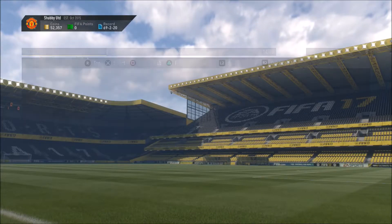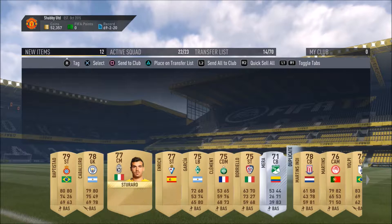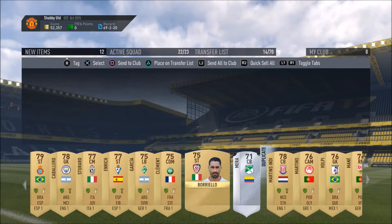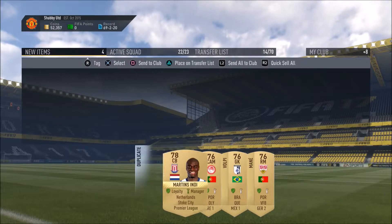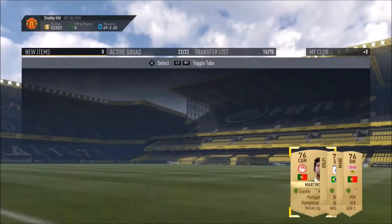Our first player — we've got Caballero, Baptiste. So nobody of any real use. We can get rid of all of those. Anyone we can sell? Might be able to sell Bruno Martins Indi. Everyone else I don't think is going to sell, so we'll just quick-sell those three guys.